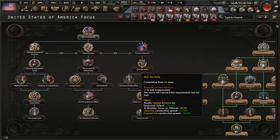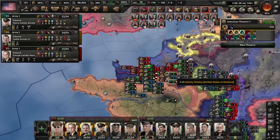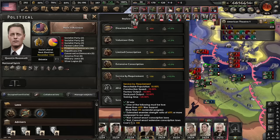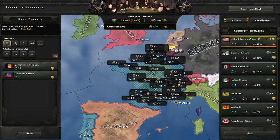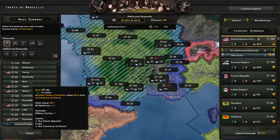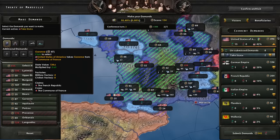Fortress of America is quite powerful — 20% research speed. Let's do back in business. We've grabbed Brest, next up Cherbourg, get me Paris. Will you capitulate yet? Not yet — soon. You did a number on the Germans, definitely. Why is this a peace conference? I thought there was going to be a fight with Britain. I suppose it doesn't matter — I'm just going to take stuff for myself. I'll definitely take the Union of Iceland. Submit demands, contest everything the others have taken — I'm trying to get absolutely everything.